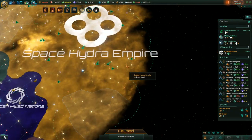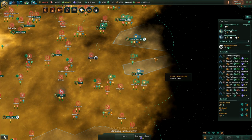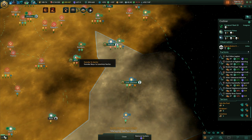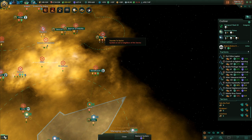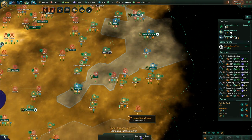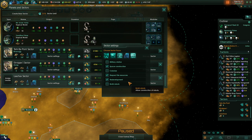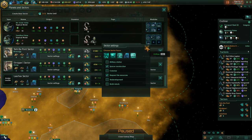Vassal integration is done - that's probably why the new faction appeared. Let's pause and create a sector. We'll grab all the planets - 15 out of 14. We'll add a governor, change it to research focus, and allow redevelopment. However, we shouldn't allow redevelopment on some of the awakened systems.